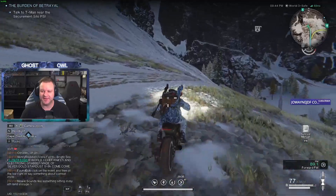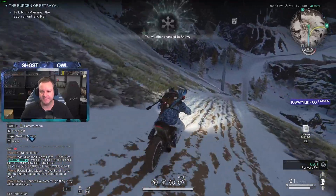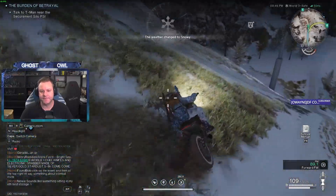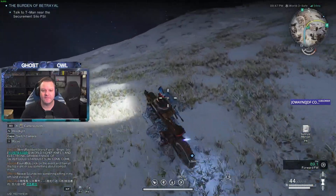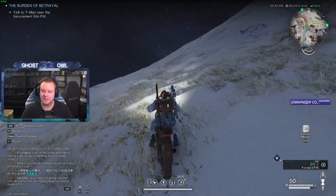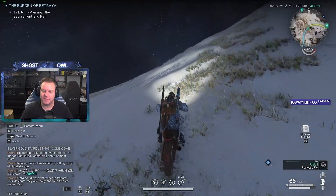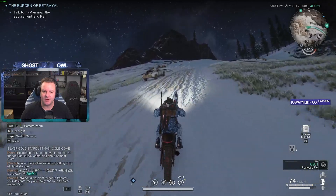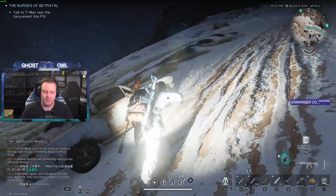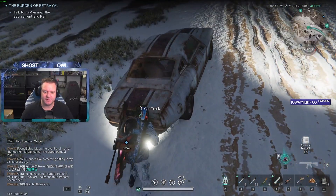I'll use the M416 in the silo and see how it works out. We've got to do this first — got a rift anchor to get and a teleportation tower still to get.